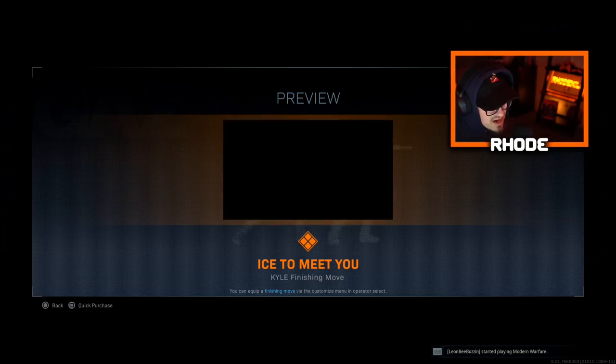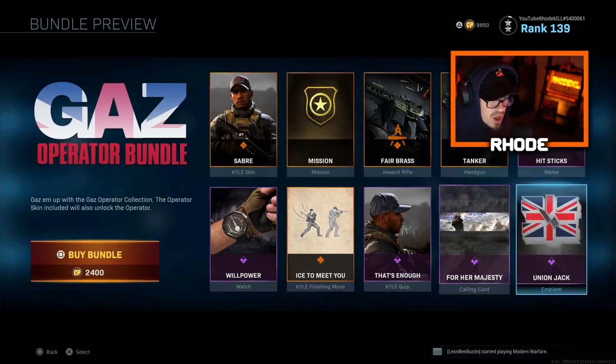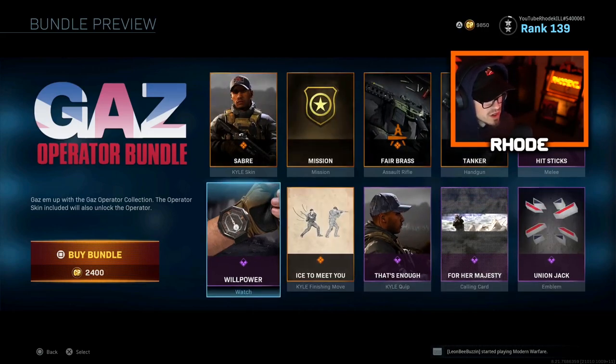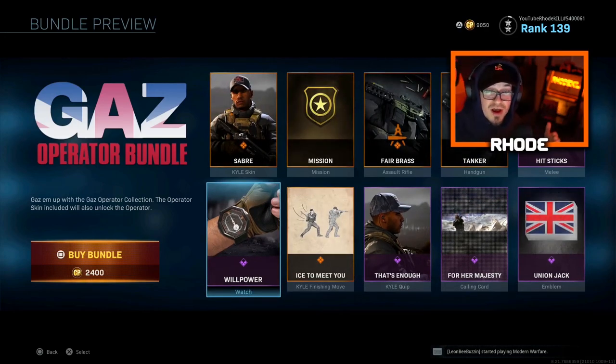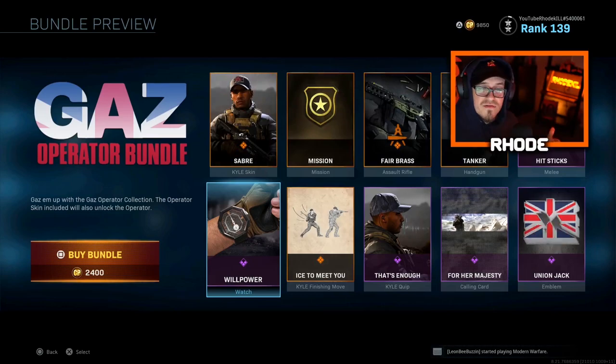Kind of a clean finishing move — that's pretty nice, let you guys watch that again. Not bad, not a bad finishing move. Comes with a calling card and a Union Jack emblem. So is it worth it? It's 2400 COD points. Let me know if that's a little too much — I think they should lower these because they are making tons of money on blueprints. But we are gonna cover this, let's just jump right into the setup.